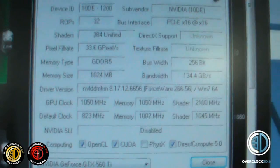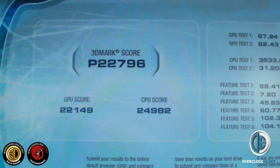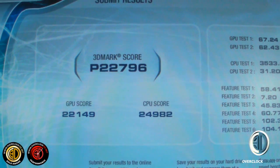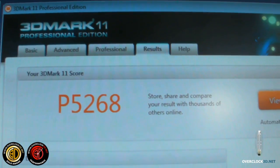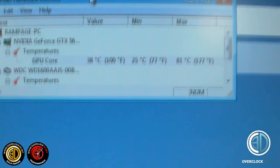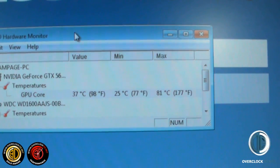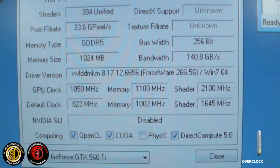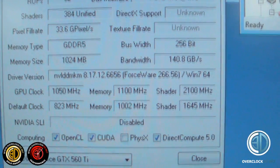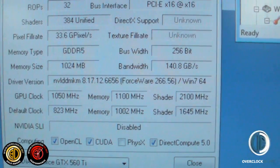Let's crack on and we'll get some benchmarking done. This is the 3DMark Vantage score - we've got a GPU of 22,149 and then a 3DMark score of 22,796. P-score in 3DMark 11 of 5,268. Temperatures: minimum was 25, current value is 38, maximum was 81. That was with a 1050 core clock, memory 1100 which equates to 2200, and 2100 on the shader.